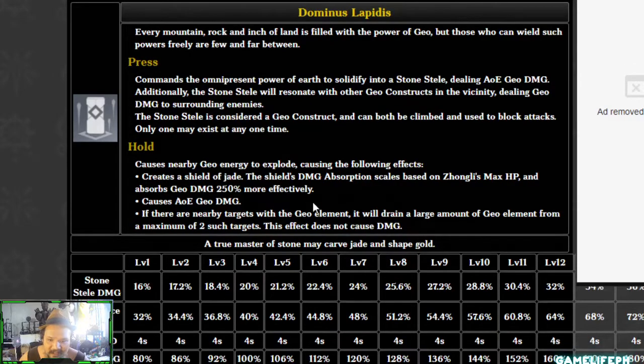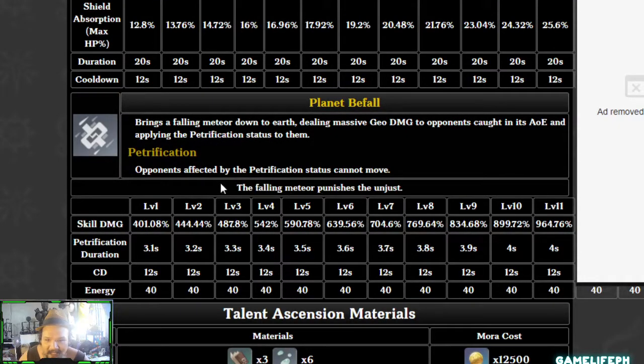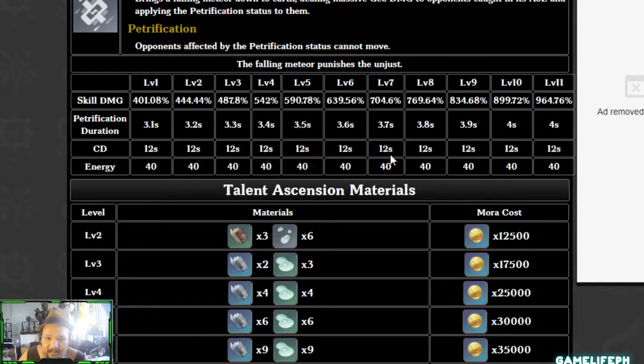This makes Zhongli one of the most survivable DPS characters in the game. When he arrives, he'll be hard to kill while dealing a lot of physical damage. His elemental burst, Planet Befall, deals Petrification — similar to freeze — and when an enemy is petrified they take additional bonus damage from physical and Geo attacks. That's why both physical Zhongli and Geo-focused Zhongli are viable builds. With his energy cost at only 40, Planet Befall will be available constantly, and at C0 it provides around three seconds of petrification.